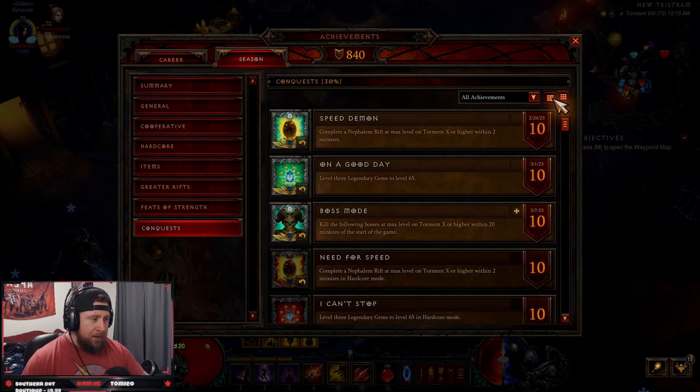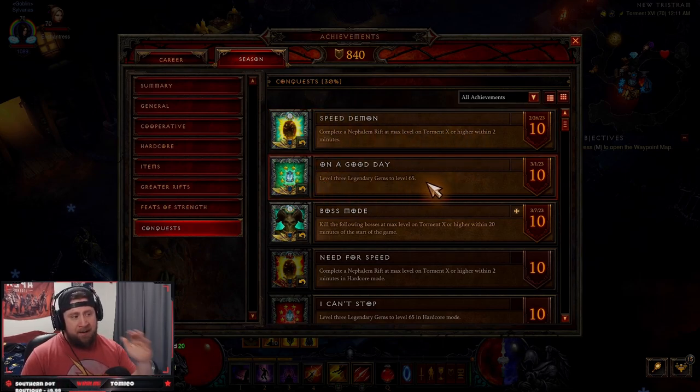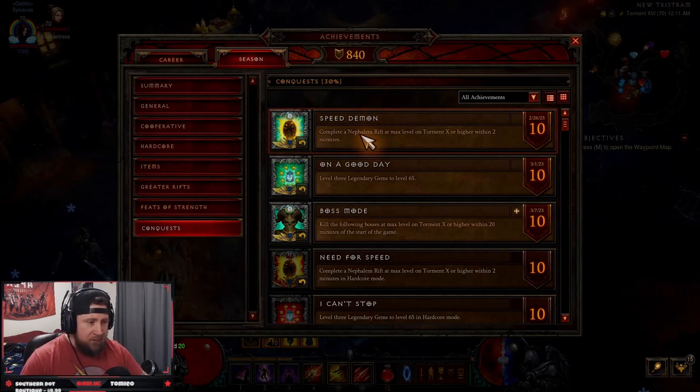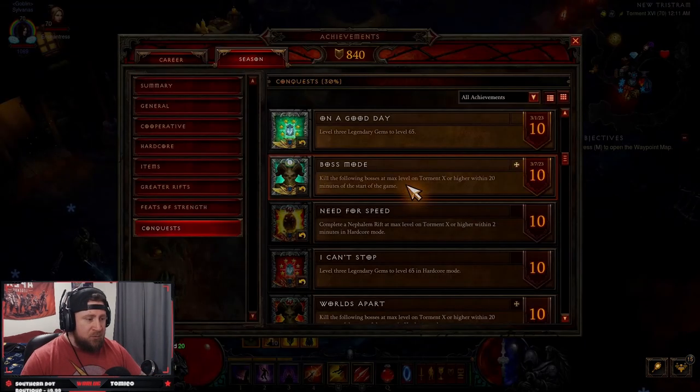When it comes to conquests, you need these to complete your seasonal journey. Speed Demon as well as On a Good Day should be automatic — everybody should automatically have these regardless if you're playing softcore or hardcore. They're really easy. Complete a Nephalem Rift at max level on Torment 10 or higher in two minutes — if you even have a set build put together you're going to crush that. The next one, On a Good Day, is level three gems to 65. This is also a no-brainer if you're doing GR 90s.